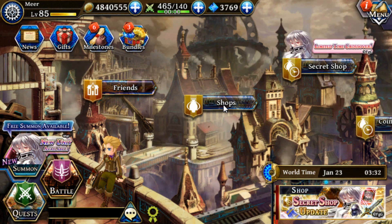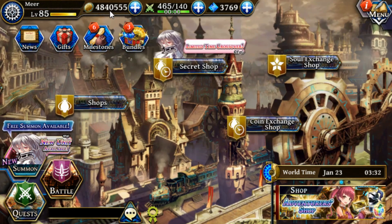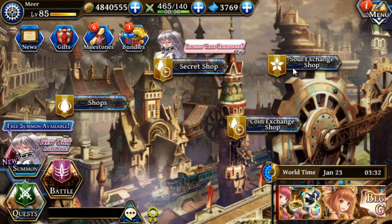If you press shops, this is where you can convert your ingots — such as your gold and silver ingots — into zenny, which is the gold currency for this game. There's also the secret shop, the coin exchange shop, and the soul exchange shop.